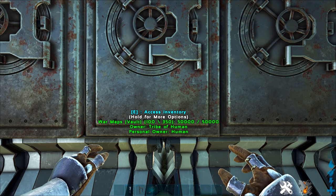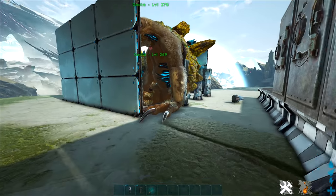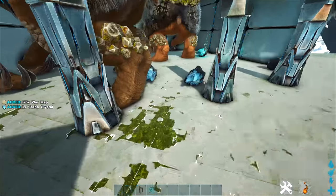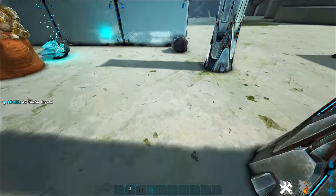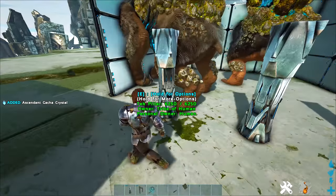Let me count: 6, 12, 30, 40 - about 15 to 16 ascendant crystals out of 100. That is very interesting indeed. And look - another ascendant one just dropped over there. Early conclusions: worm maps look like a really really good thing to put in your gatcas.